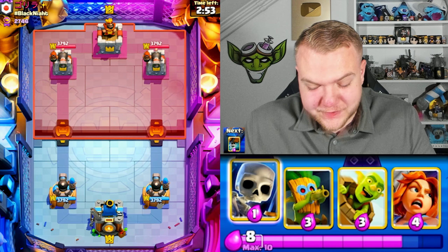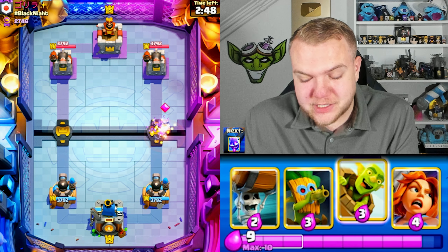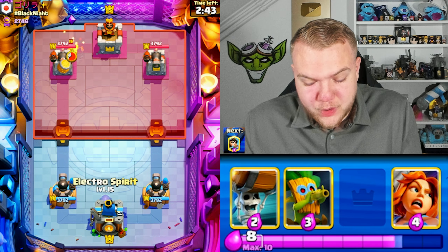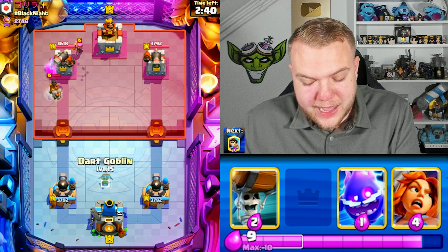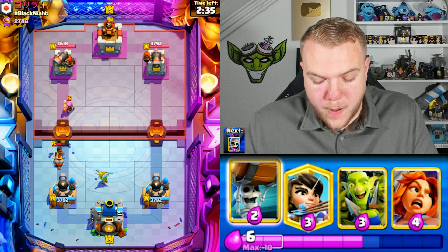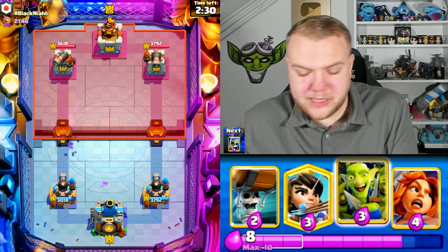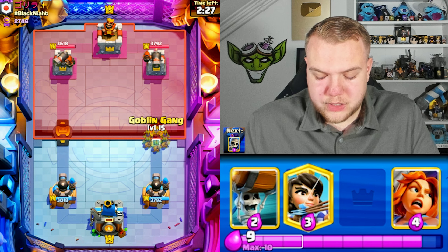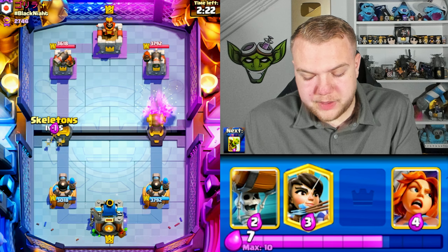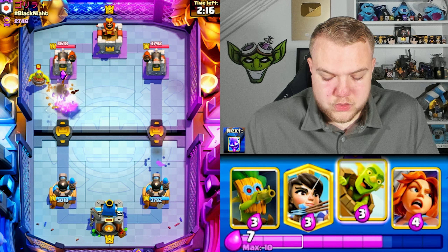On to the next match. This video has been crazy — first game such a close match, second game one of the easiest of my life, and the third to the absolute limit with the balloon almost hitting. Going dart goblin, electro spirit — hoping to activate the king tower. Unfortunately the ram rider got one charge on the left tower — a lot of damage — but it's fine. Goblin gang, skeletons, wall breakers.